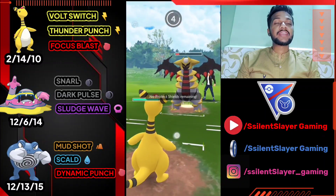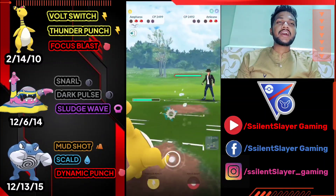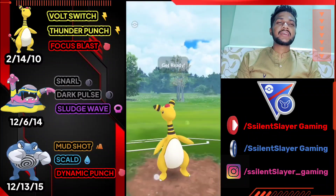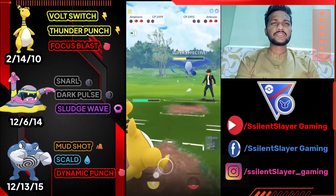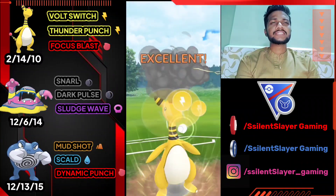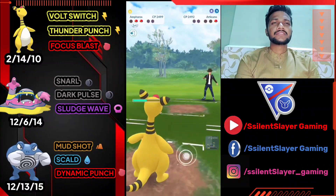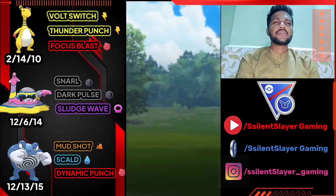Switch to Ampharos to catch their move. We almost have Dark Pulse energy. If they go for Dragon Claw they can knock out Alolan Muk, so overfarm and deliver back-to-back Thunder Punch — super effective. We got another one and this one knocks out Articuno. GG for us. Giratina just survived but they surrendered because they can't win. Moving on to the next one.